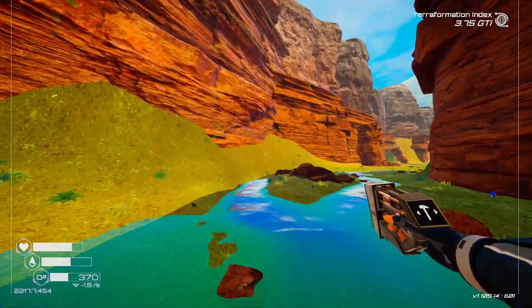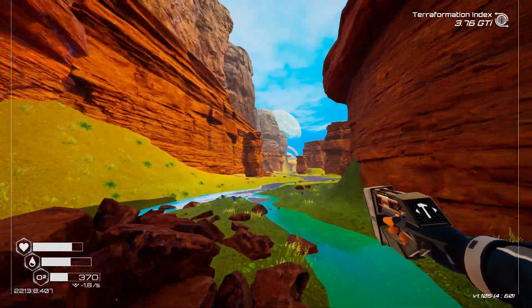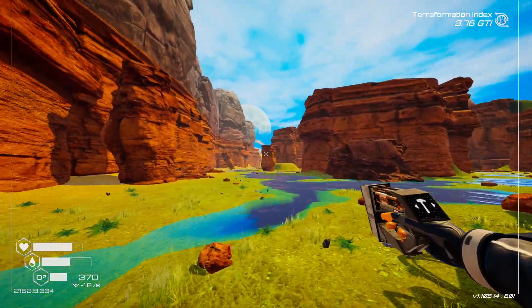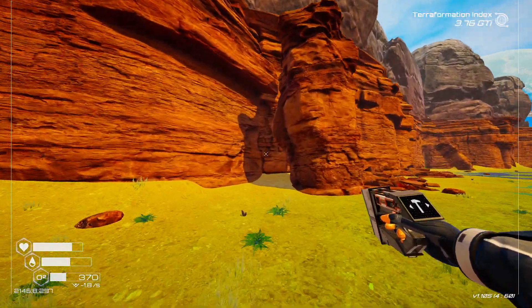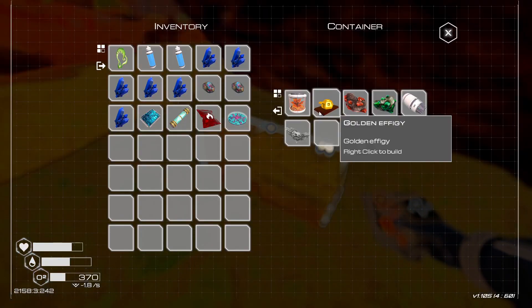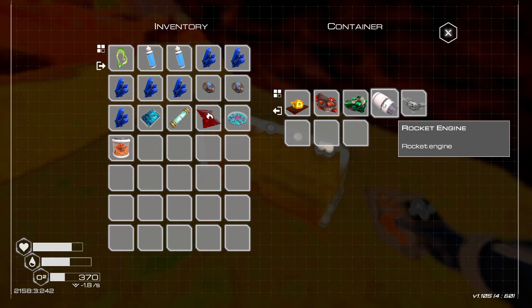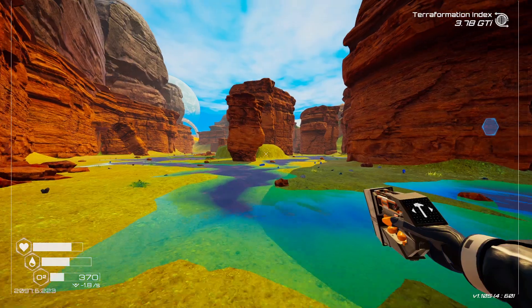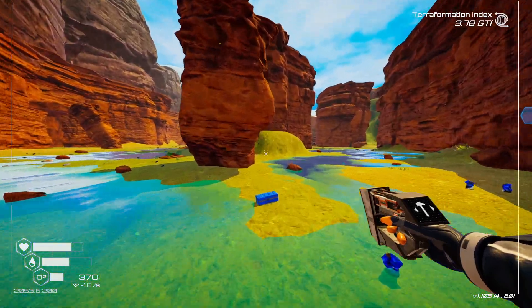That's what we should have been doing this whole time we were out — I knew there was something we were forgetting. The DNA manipulator. Let's loot blue crates and this golden crate here, especially since I'm out of oxygen.